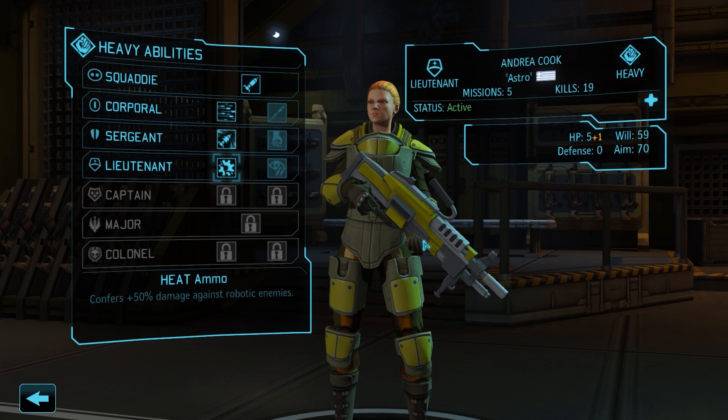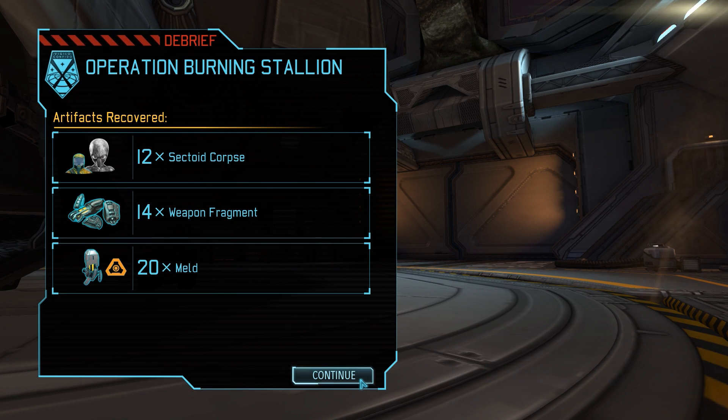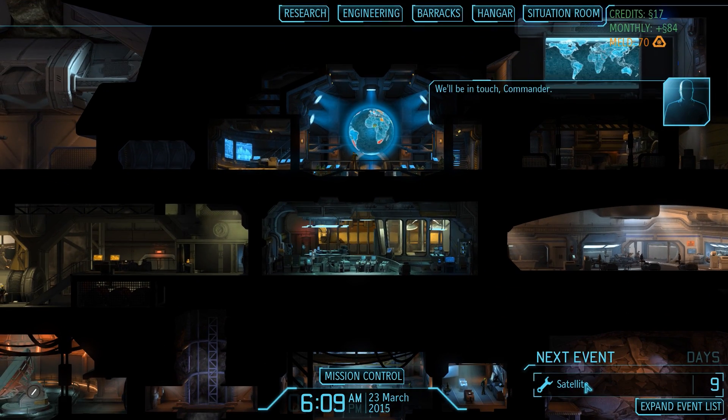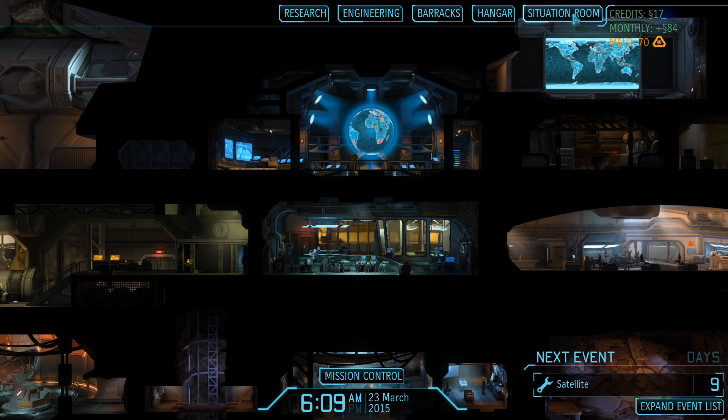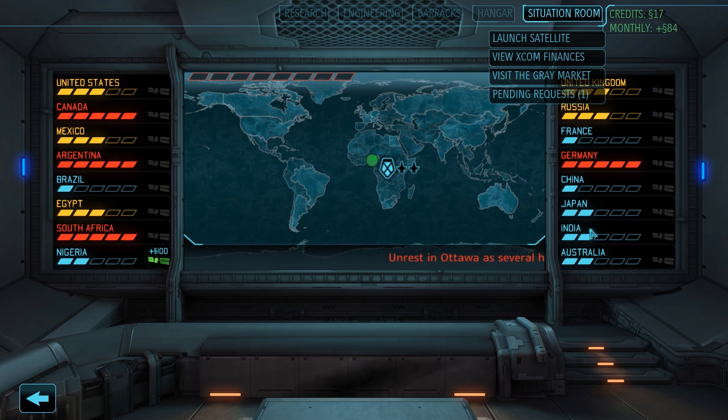The damage bonus from heat ammo applies to rockets as well, so once the first robotic enemies show up Andrea will play a crucial role in our strategy. We can now take a quick look at our loot, but we did not obtain anything unusual. As a result of completing this mission we obtain four more engineers and a panic reduction in France, while panic in Africa and North America increases. Let's jump over to the situation room, where we can now see that panic is fairly evenly distributed.